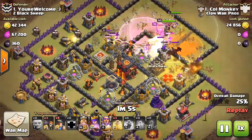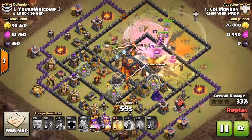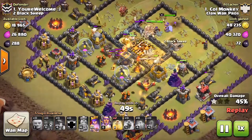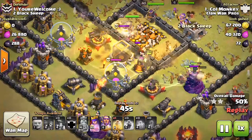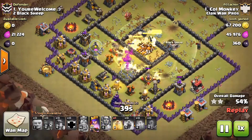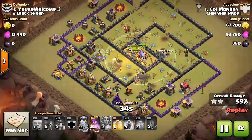They're going to get to the Inferno Tower super quick — watch how fast they take down the first Inferno Tower. In a matter of 30 seconds he's already destroyed 40% of this base. Look how fast he took down that Town Hall. Now the Miners under heal are going to take down that second Inferno Tower, and with the Town Hall and key defenses taken care of, it's just a matter of cleaning the rest of the base.